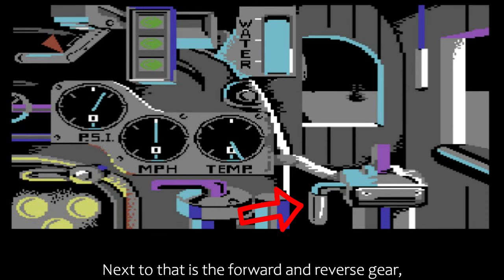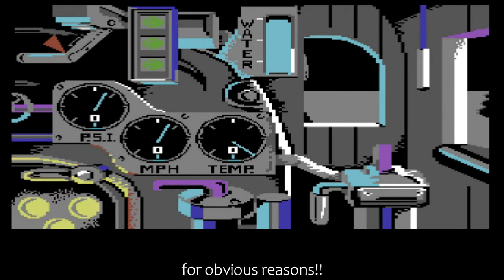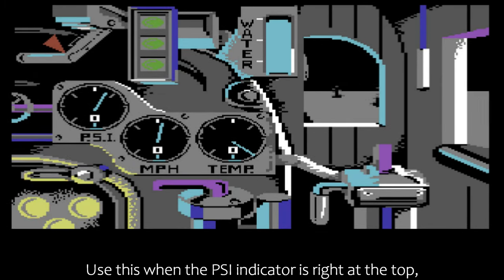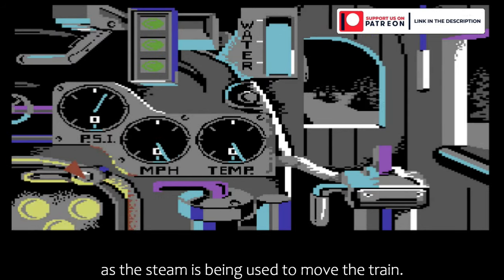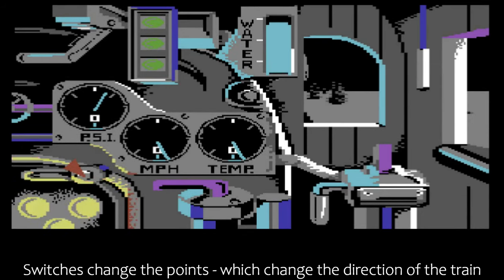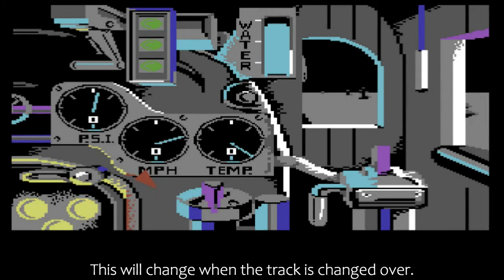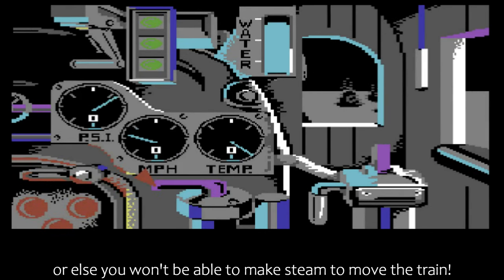Next to that is the forward and reverse gear, so if you need to change the direction of the train, you can do this. However, you might want to stop the train before putting it in reverse for obvious reasons. There's a steam venting device which will lower the steam pressure in the boiler — the PSI indicator shows this. Don't let it get below half though. Use this when the PSI indicator is right at the top, otherwise you might damage your engine. The steam pressure will also decrease when the throttle is fully open, as the steam is being used to move the train. The whistle — you use this when you get to a switch. Switches change the points, which change the direction of the train when you come to a track going in two directions. The green traffic light indicator will have a red light in it when you get to a switch, and this will change when the track is changed over. Beside that is a water indicator — this automatically refills when you get to a station, but don't let it run out, or else you won't be able to make steam to move the train.